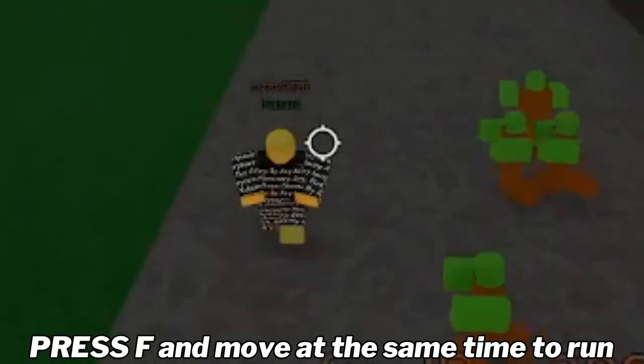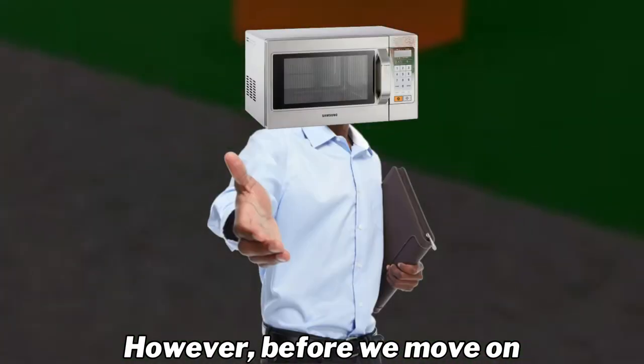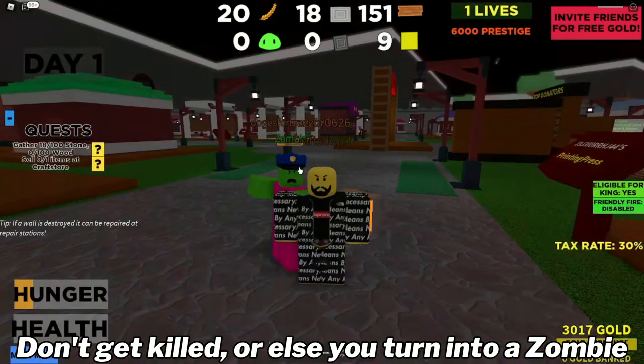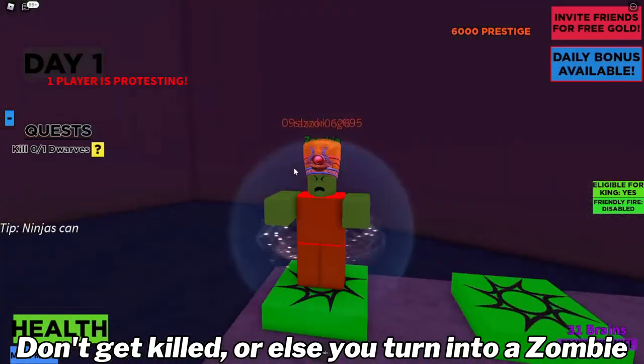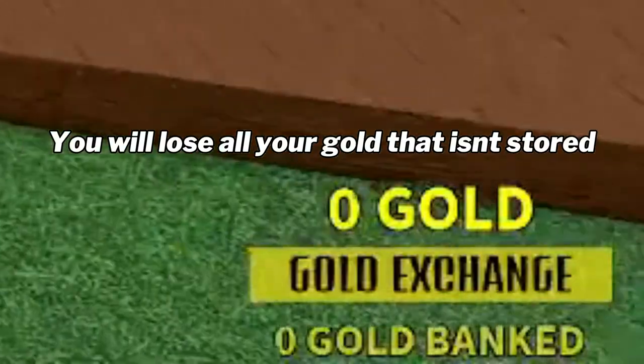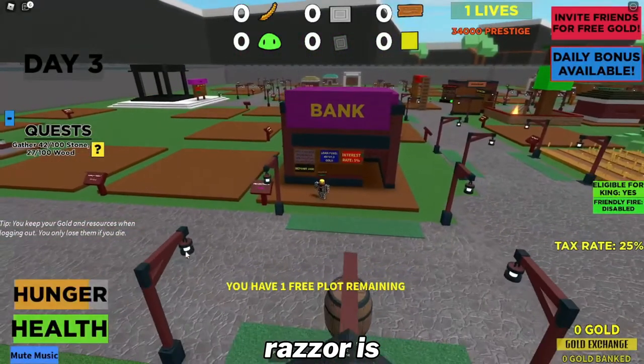To move around fast on the map, press F and move at the same time to run. There is a life meter above your head. You only got one life — don't get killed or else you will turn into a zombie. Also be warned, if you die you will lose all your gold that isn't stored, so find a bank to store it by going to where Razier is.